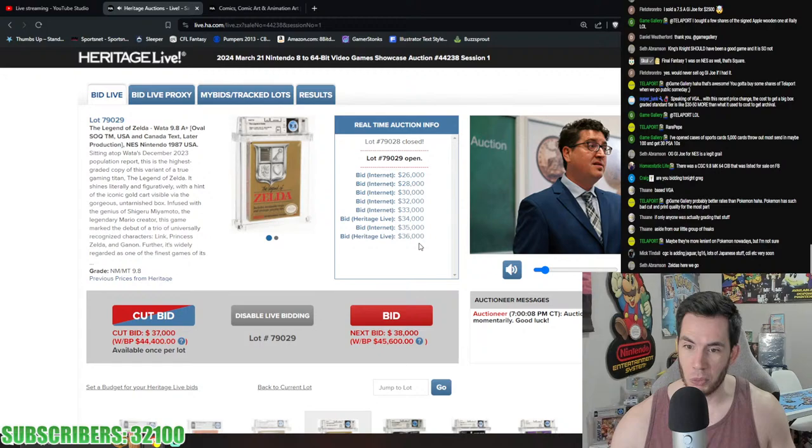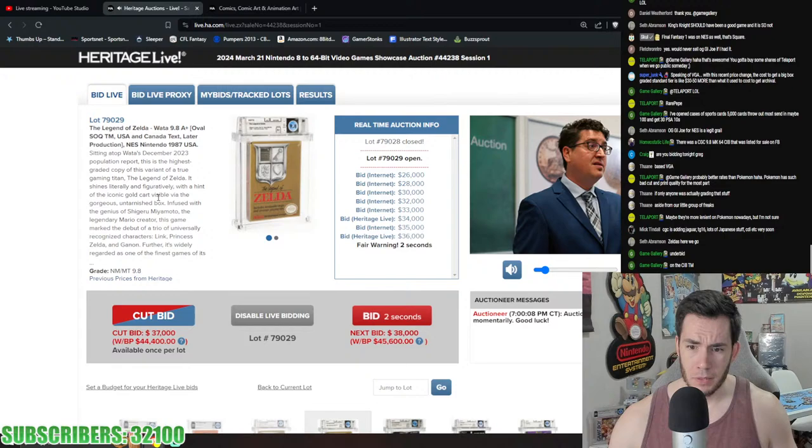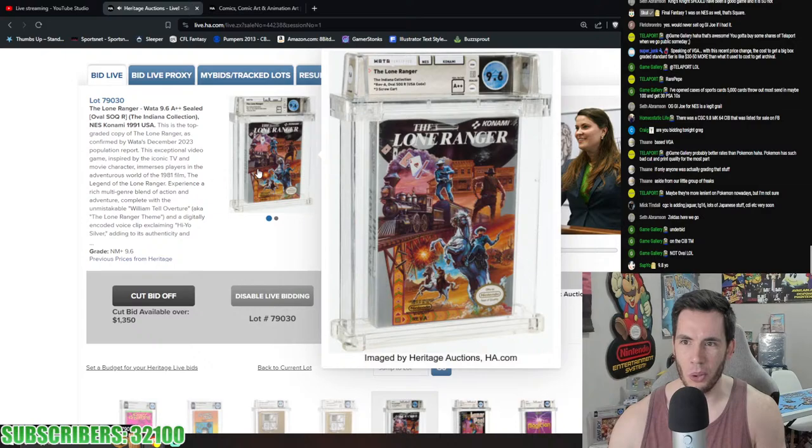The CIB Zelda sells for $1,620, and the 9.8 A+ immediately jumps to $40,000 — looking for $43,000 to $45,000. This is a later production copy, very few 9.8s exist; this is the highest graded copy of this variant specifically. It closes at $43,200. Even on a late print Zelda in mint condition, $43,000 is significant.